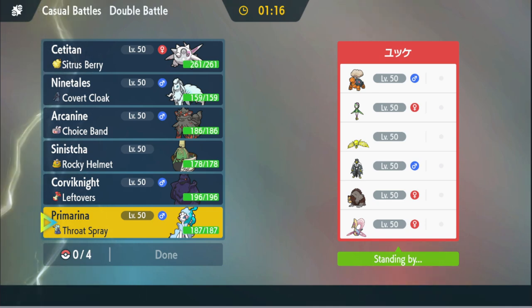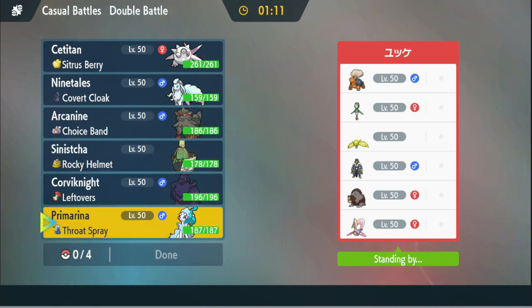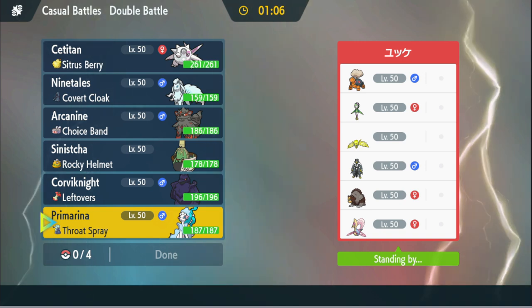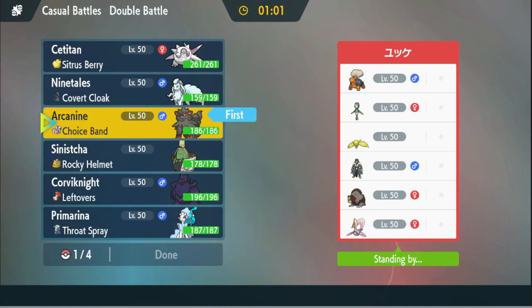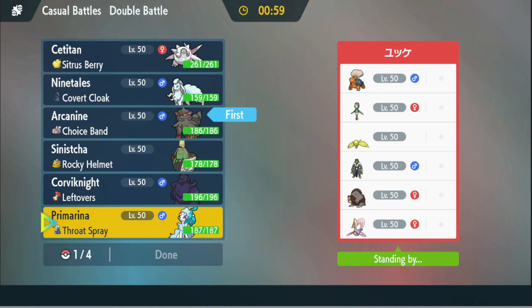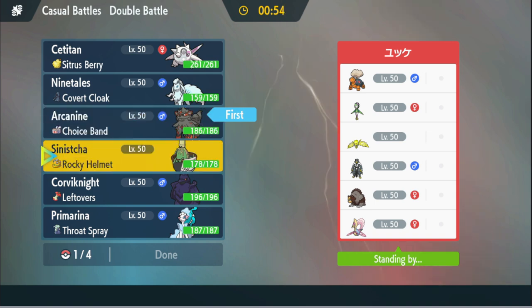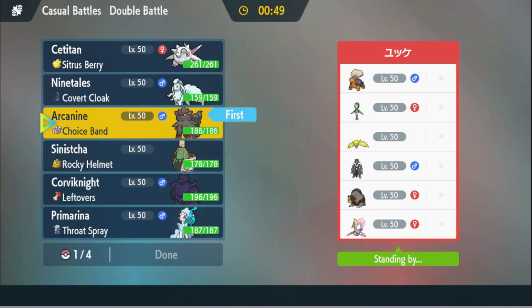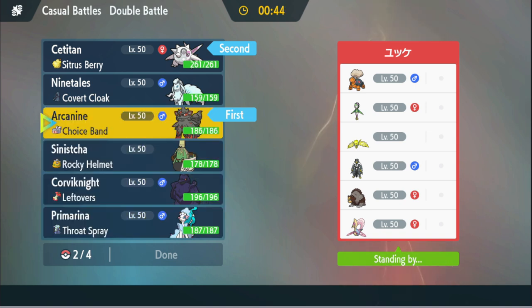Okay, we have Torkoal — yikes, that's not gonna be fun. And they have Regileki, and Chrysalia — so this isn't Regulation H. I don't think this guy knows what Regulation H is. We're gonna go with Arcanine here. Arcanine seems pretty good here. I think I want it in the back though, so I'll bring the Titan just in case they don't go Lilligant.